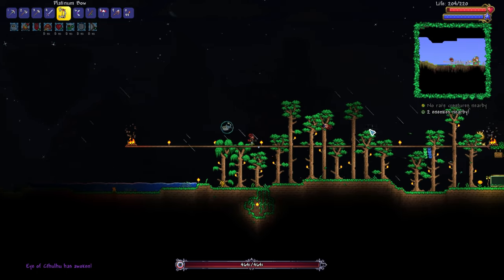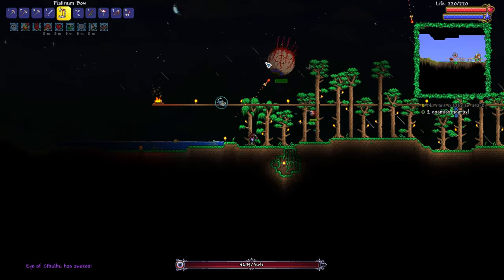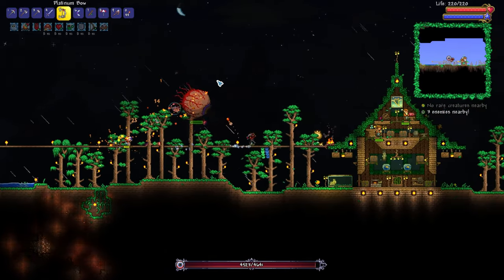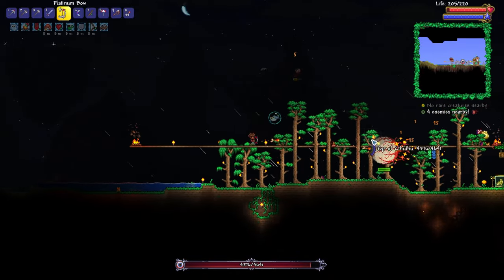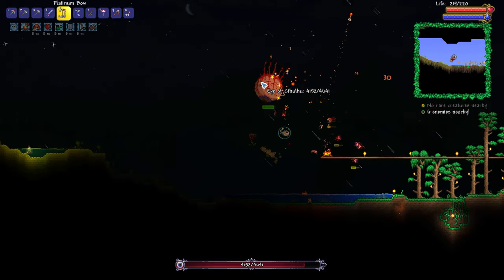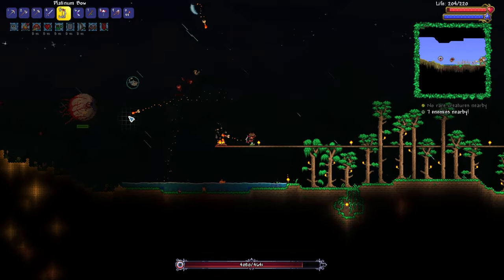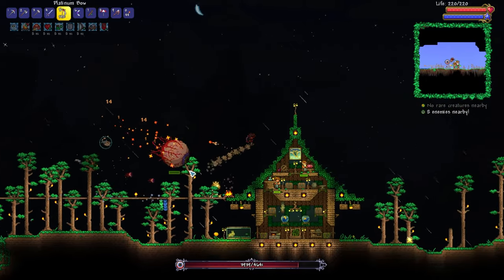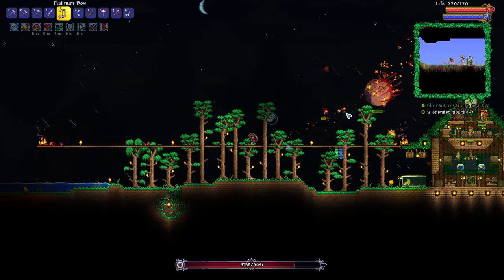So how's about we try our hand at the Eye of Cthulhu? Let's do this thing. We should probably make sure we've got a Finchie boy on us as well — we want to maximize our damage. This should be relatively straightforward. In my experience, if you could take down King Slime, you can usually take down the Eye of Cthulhu as well. Not doing too bad so far.